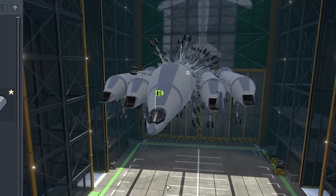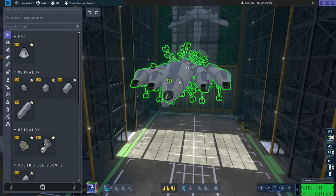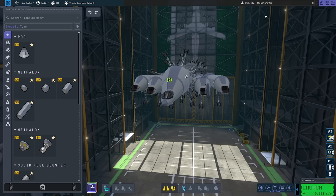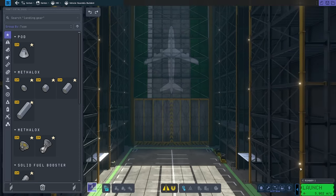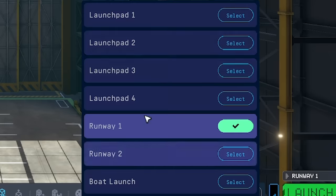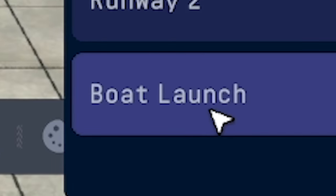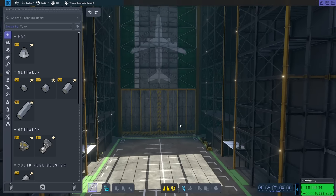We're in the vehicle building and I just remembered what we did last time. Last time, we set the world land speed record of 78 miles an hour. So sadly, we will be deleting Thrusty McGee. I discovered last time you can launch on various different launch pads and runways, but you can also launch boats.